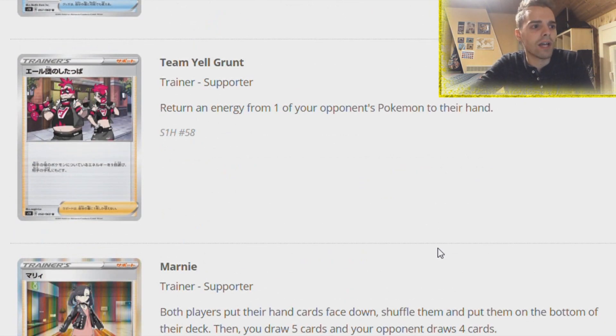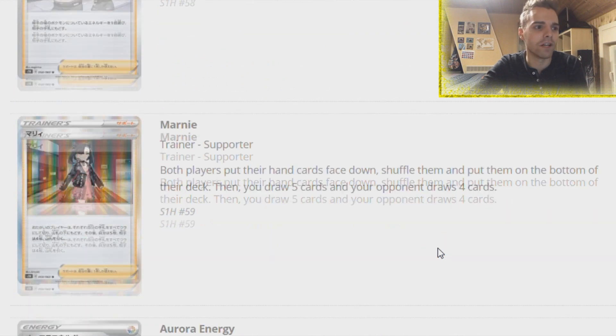Team Yell Grunt returns an energy from your opponent's Pokemon to their hand - slowing them down. Maybe it could see play if you use Lieutenant Surge, Team Yell Grunt, and then Bellelba and Brycen-Man. But it's not discarding like Team Flare Grunt, it's just returning to hand.